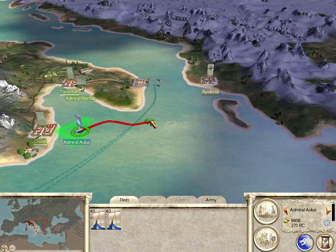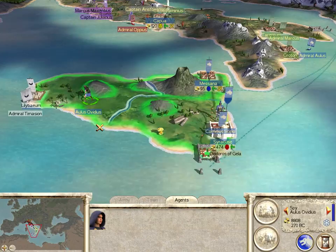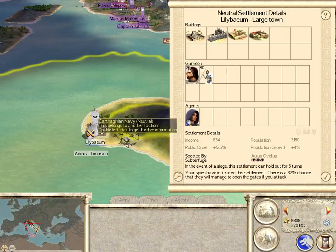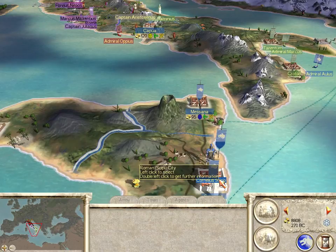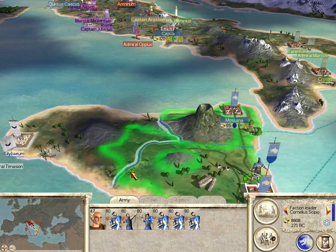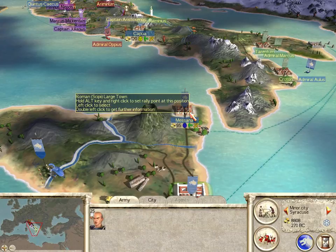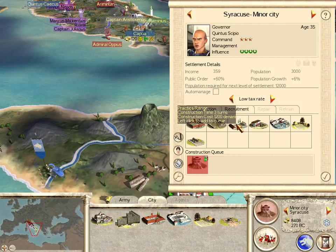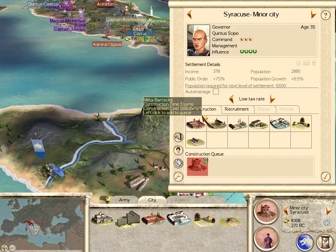Where are we? Headed for Apollonia. Now our spy here can see a family member, some garrison units, and a Carthaginian army on ships. We want that army to stay on those ships, so what we're going to do is move this army over — but not into Carthaginian territory.